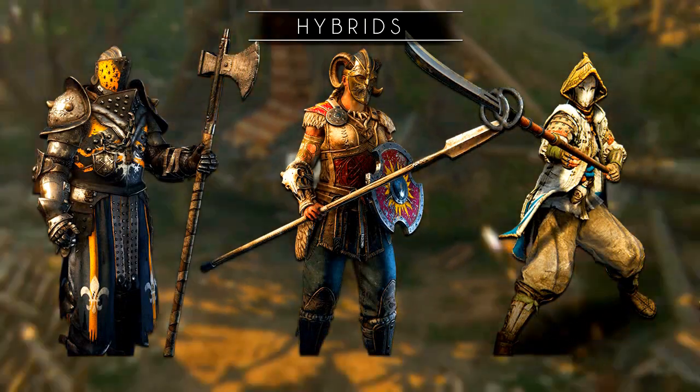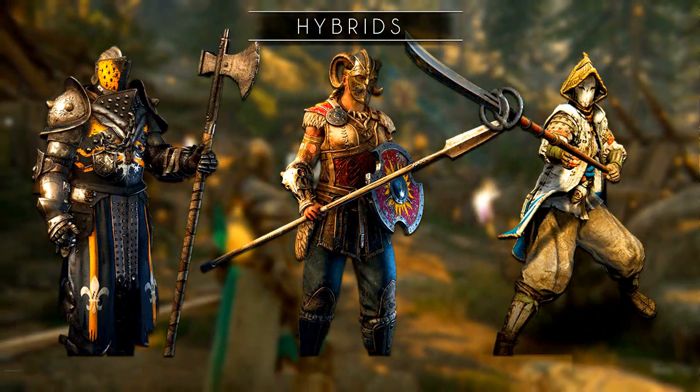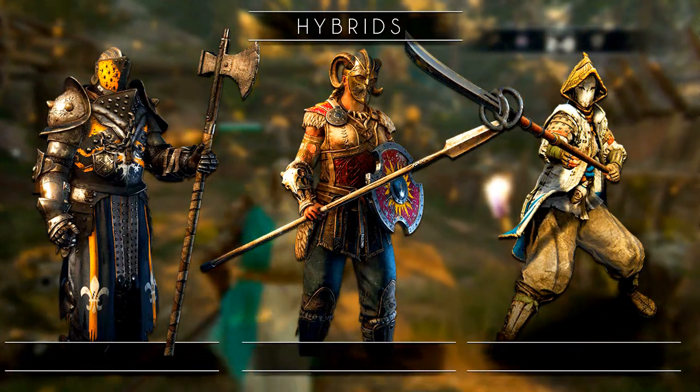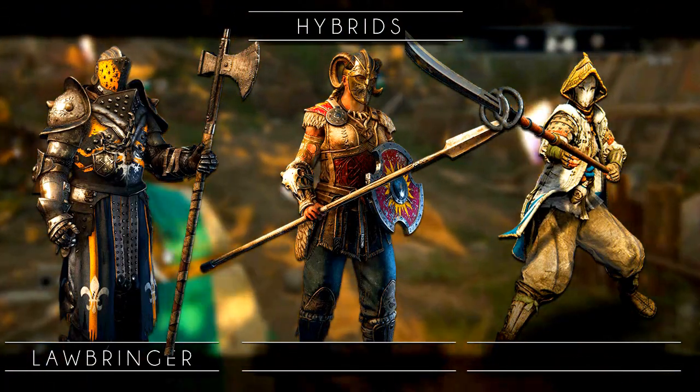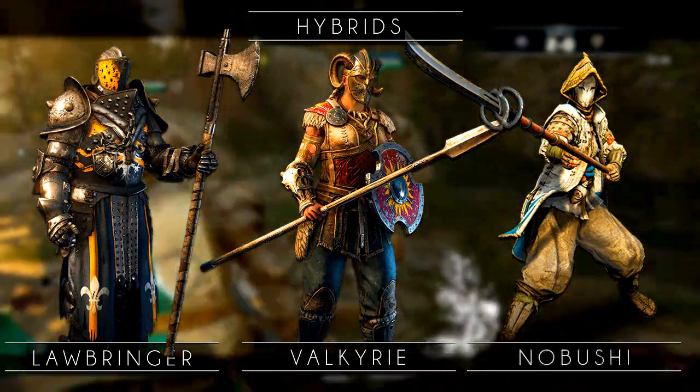The last are the Hybrids, which are ranged warriors with their spears or lances. They combine sheer power with heavy weapons. For the Knights you can choose the Lawbringer. The Vikings got the Valkyries and the Samurai have the Nobushi.